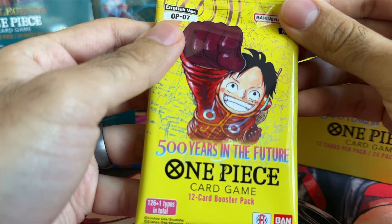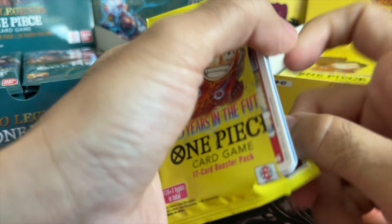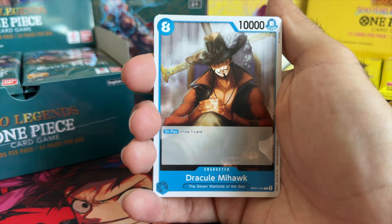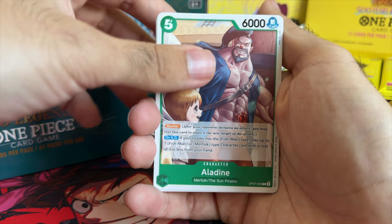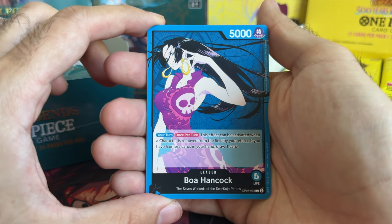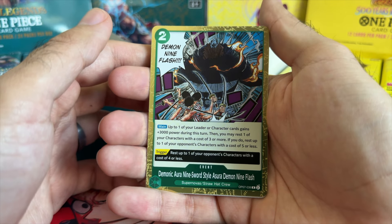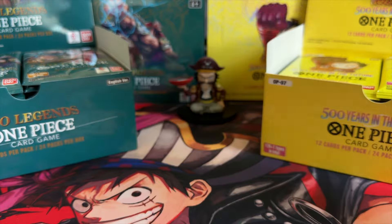Starting off with OP07 right now. Both of these sets are actually pretty cheap right now — both OP07 and OP08 are looking pretty good in terms of pricing. I haven't seen sets be at around market price or even below it in a long time. We have Boa Hancock, which means a regular nothing pack. We do have Demonic Aura, Nine Sword Style, Asura, Demon Nine Flash, and Kaku — very regular rares, no value there.